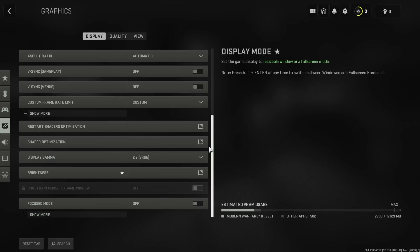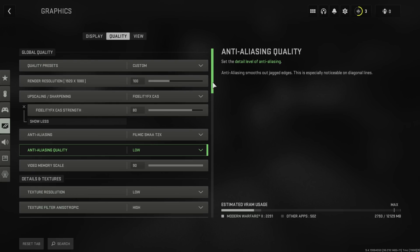Focus mode and HDR should be set to off. If you still encounter stutters, you can opt for a shader restart or optimization. Now for the actual graphics settings: render resolution should be set to 100, but if you have any issues you can lower that a bit, but keep in mind that this will also lower the clarity of the game and will be a lot blurrier than usual.